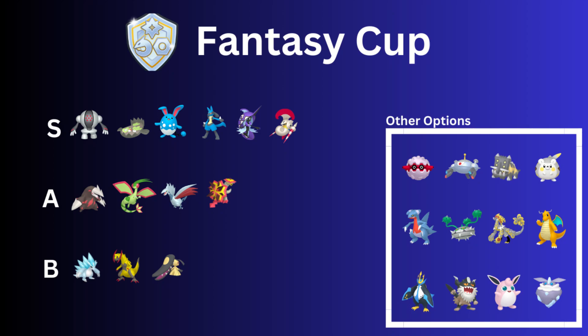Obstagoon could be pretty good — Shadow Claw gets to charge moves fast, so maybe we'll see that. Wigglytuff as a Charm user could do okay if you can keep it away from steel types. Clefable probably won't be seen that often because of Registeel, Azumarill, Stunfisk, Lucario, and Tapu Fini — it doesn't want to see any of those top Pokémon.